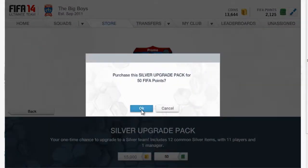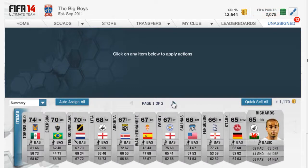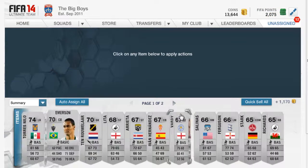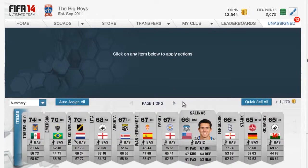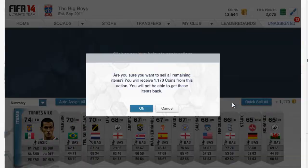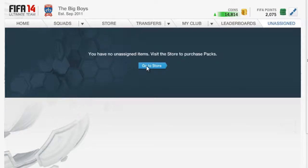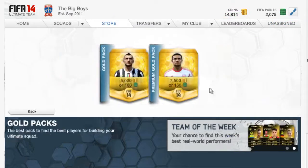Now we're going to go with the 15k pack and got David Alibi — I think that was on the front. We get crap again. No one interesting here. We're going to discard them all once again, get that 1k. Thank god I didn't waste 15k. This has been terrible so far.